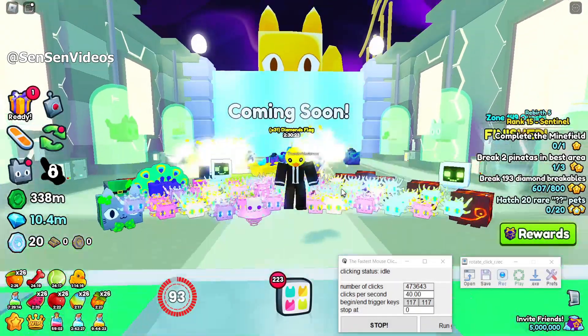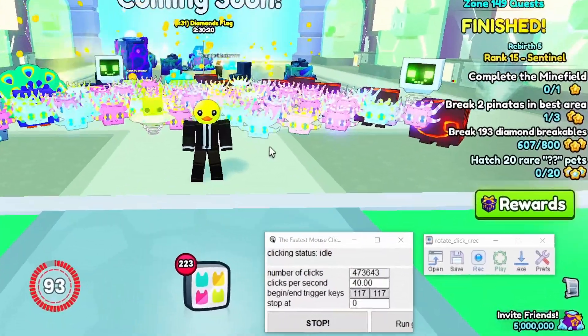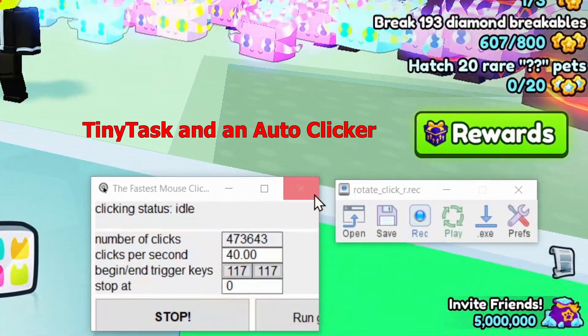How to Make Maximum Use of Your Ultimates During AFK Farming. For this, you need to be playing on a PC or laptop and you need to have the apps Tiny Task and an auto-clicker installed.